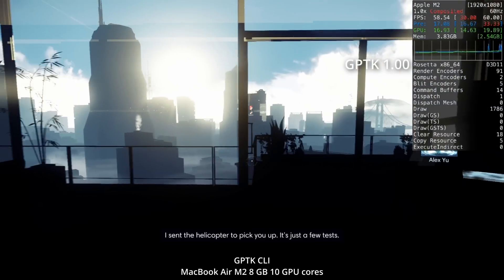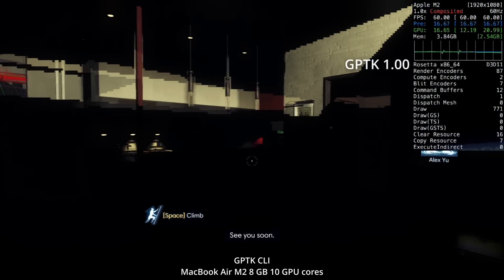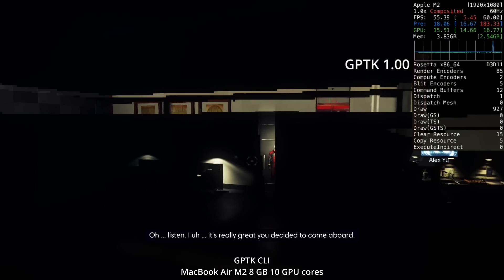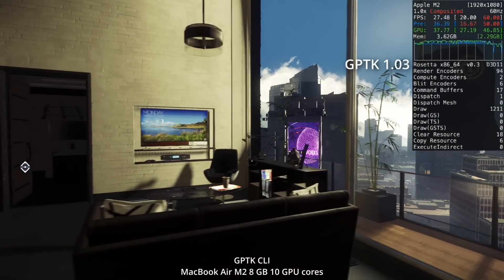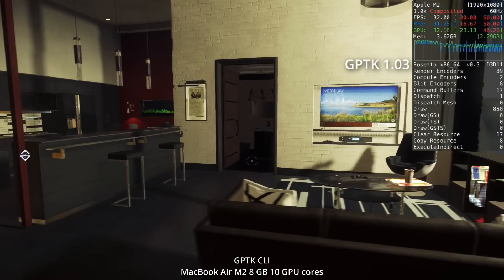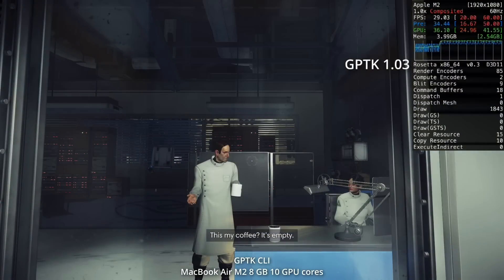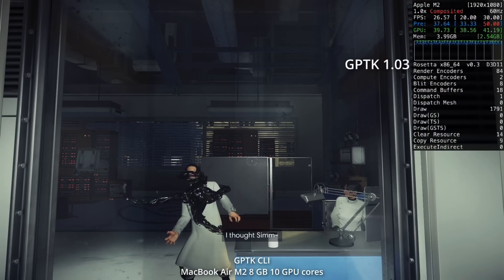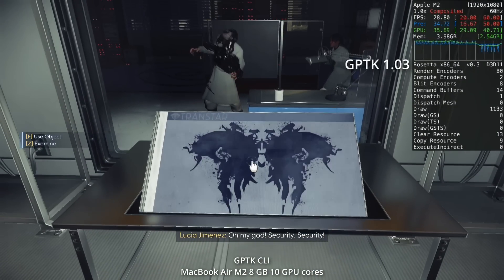The first game we're going to look at is Prey, which used to render the game world as completely black on Game Porting Toolkit version 1 and also 1.02. Now that we've upgraded to version 1.03, the game world renders correctly, albeit with a few shadow bugs, but it's far more playable than before. It's a very underrated immersive sim and one of the few you can actually get running on Apple Silicon hardware.